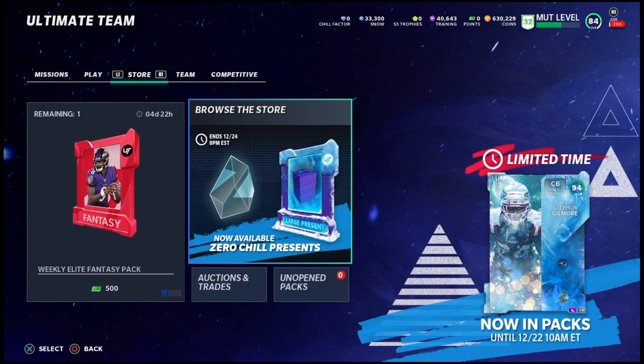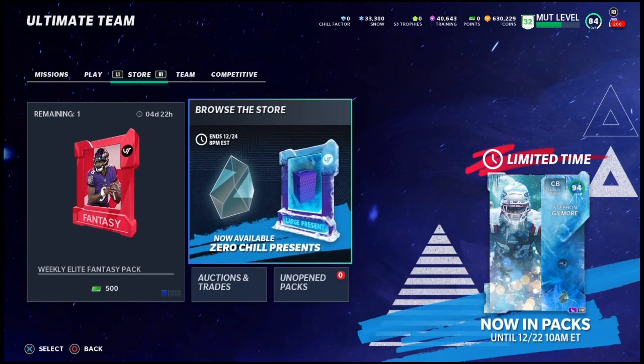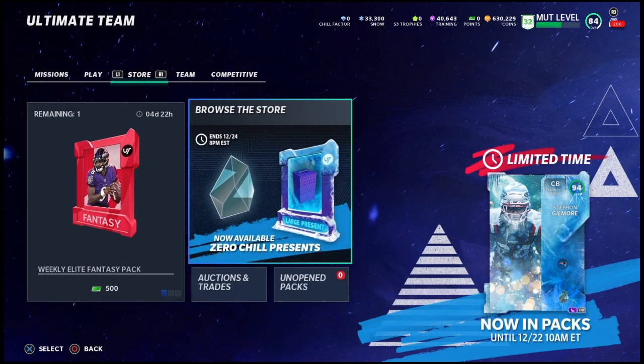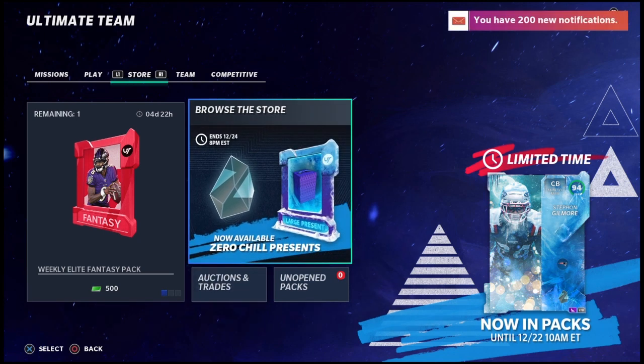They got the 94 Stefan Gilmore limited time in the packs now, so I went ahead and got some cheap training. You can just go to mutthead.com, type in if you got PS4 or Xbox, and find out the cheapest cards you get for training. I got the 91s — they were going for like $61,000–$62,000 right now on average. They kind of went up a little bit because a lot of people are doing this. So get yourself some cheap training; I got $40,000 training and we're going to try to get the 94 Gilmore.